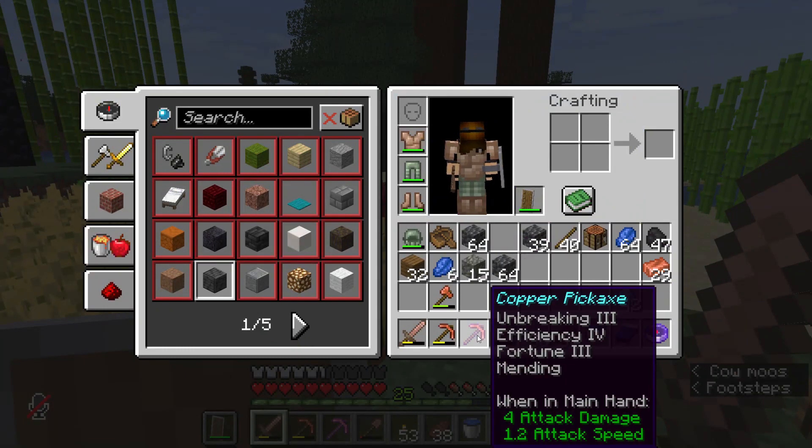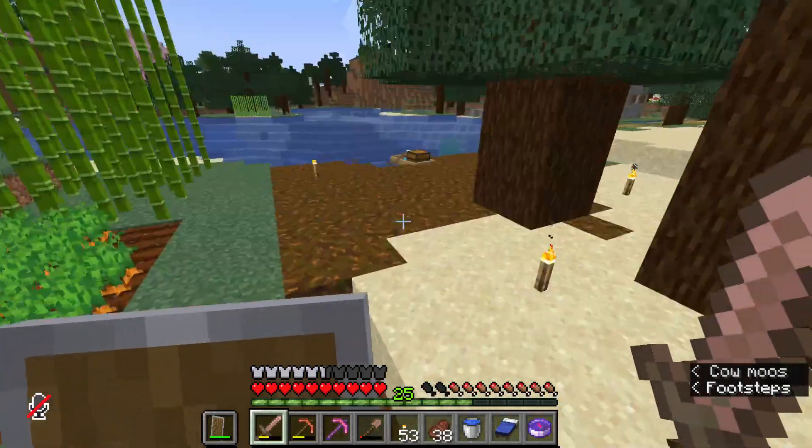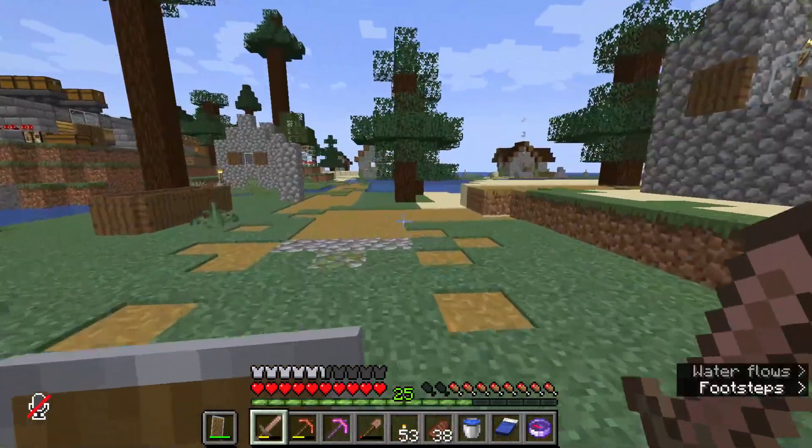Fortunately I have a Fortune 3 pick, so I got 42 diamonds, and the elytra costs 20, so it doesn't even matter. I'm gonna have these diamonds for a split second. I don't know where I'm going — I think it's this way.